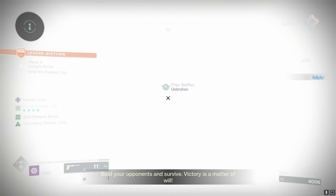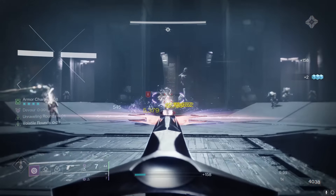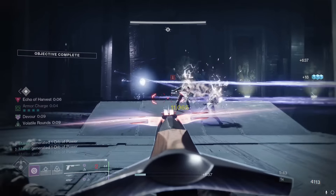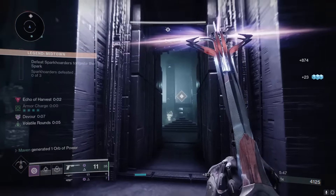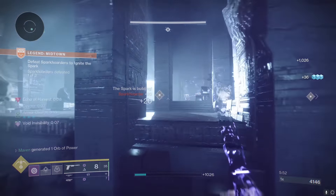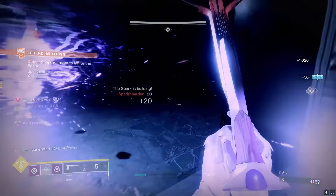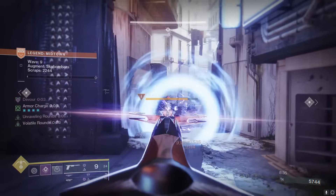Anybody in the right mind is going to tell you that when you're playing Hunter, use Orpheus Rig. And yes, that is a very strong thing to do — you cannot go wrong with that build. I'm not denying that build whatsoever, but I'm just saying that Gyrfalcon's Hauberk with the Buried Bloodline feels like a cheat code. It feels so unfair and hits unbelievably hard. The synergy between these two exotics is just unmatched.